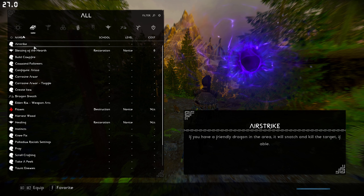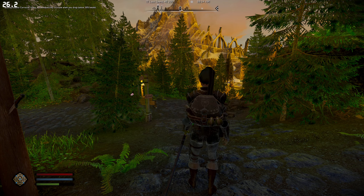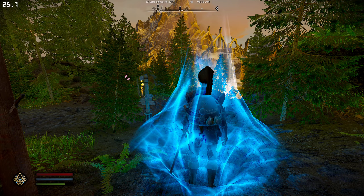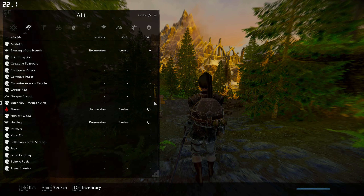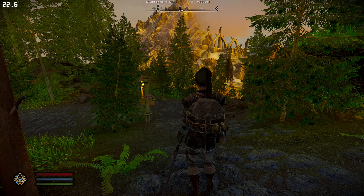If you have a friendly dragon in the area, let's snatch and kill it? Release the curse of armor? Let me activate this. It'll automatically activate when you drop below 50 health — cool. Dragon breath — oh, let me try that. We have this too. Palladium racial setting — I see, yeah, gotcha. First configure enemies, vibrant weapons.